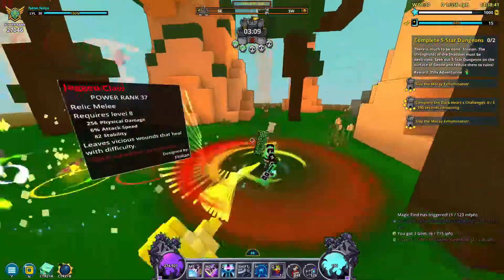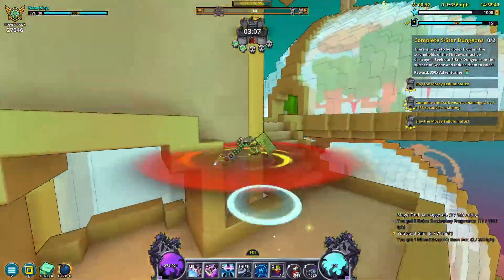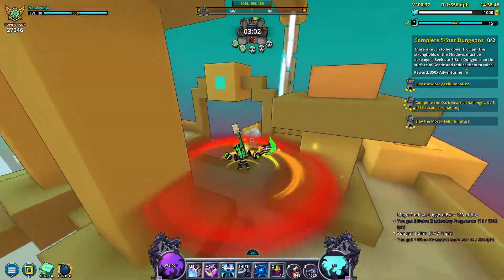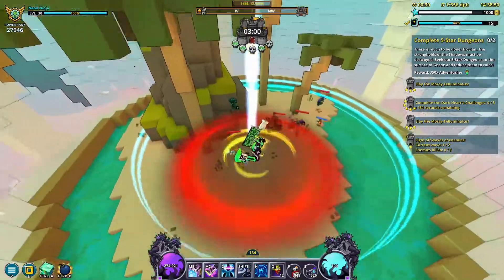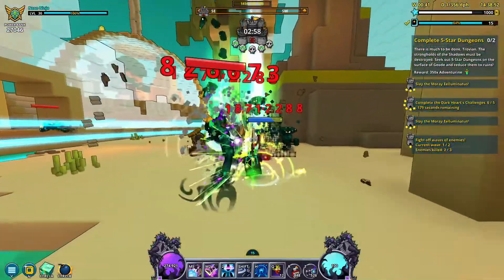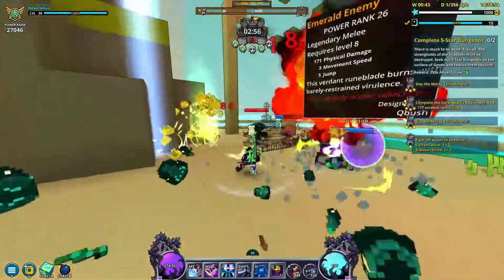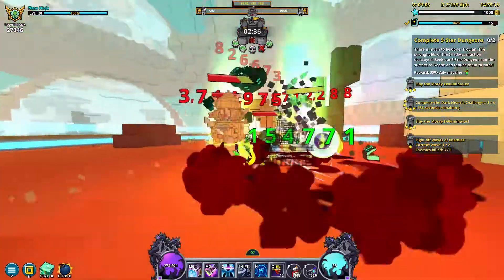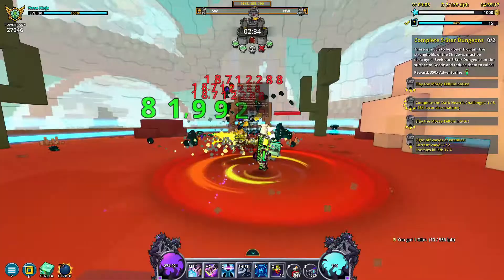This is why going to the geode topside is so difficult if you have little to no light level. In addition to the geode topside, enemies in lower delves also have a rapidly increasing darkness stat. The lower the depth, the higher the darkness stat gets. In order to counteract this darkness, or resistance stat, you need to increase your light level.